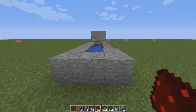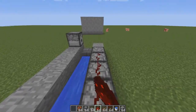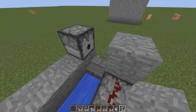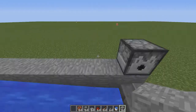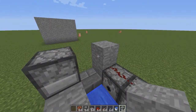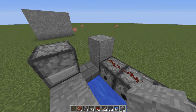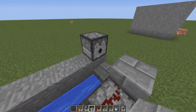Now for the redstone wiring — place redstone over your dispensers and hold shift when doing it, then place a slab at the end. If you use a full block instead of a slab, the block will carry the redstone current and ignite the TNT prematurely. If you forget to use repeaters and the TNT pops out and launches before it should, the cannon will blow up.